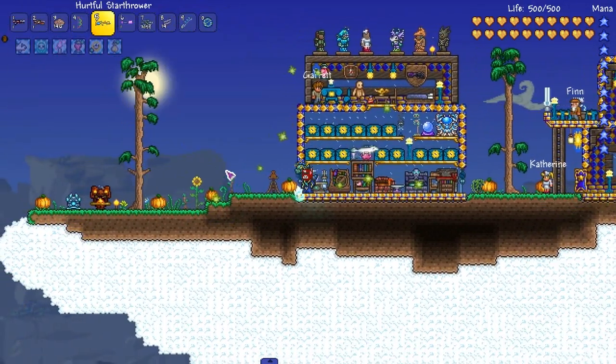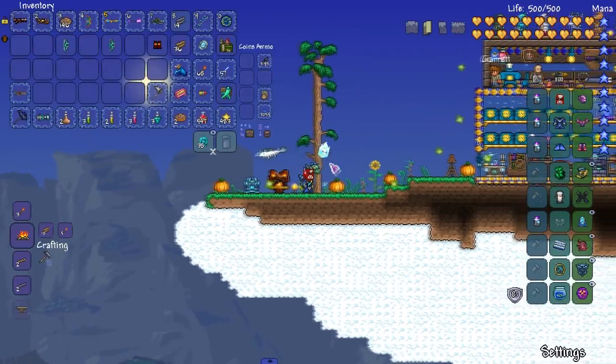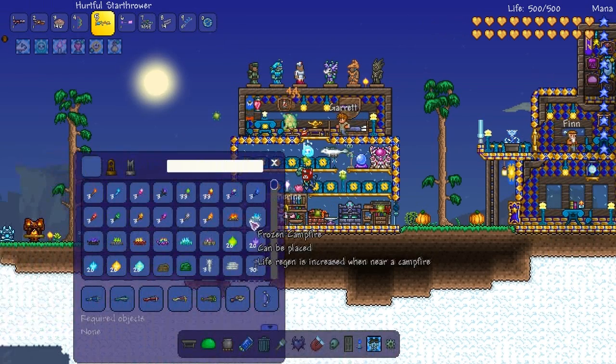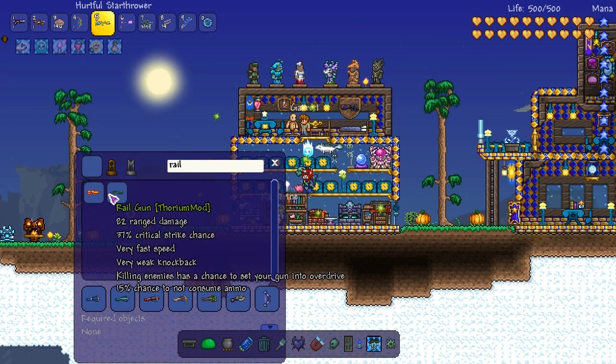So this is after the Stinger. Do I have a Stinger in here? I do have a Stinger in here. So these other two we'll keep — I guess we'll put them in here for now. The first weapon I have on the list is the Railgun from Thorium. Let's check that out real quick.